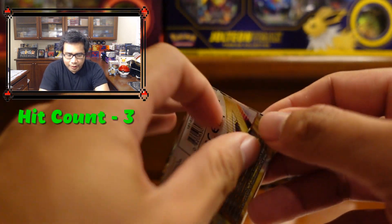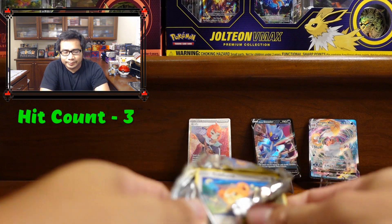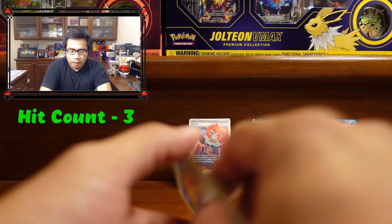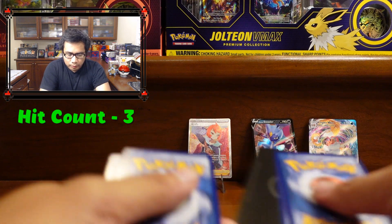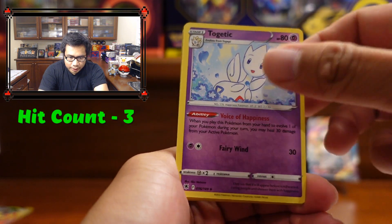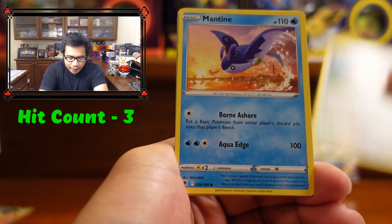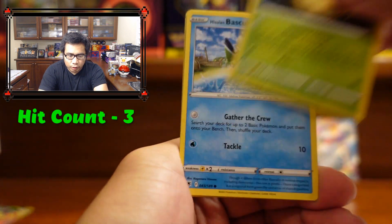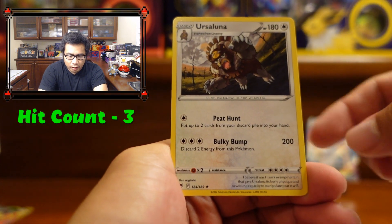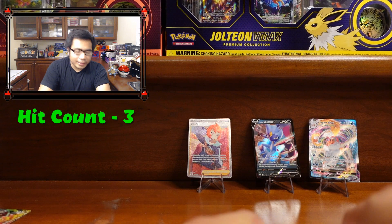Moving on to Astral Radiance — and we got a V-Star. We got: Togetic, Gutsy Pickaxe, Zissou, Toedscruel, Mantine, Voltorb, Basculin, Glameow, Qwilfish, and an Ursaluna. Astral Radiance let us down.